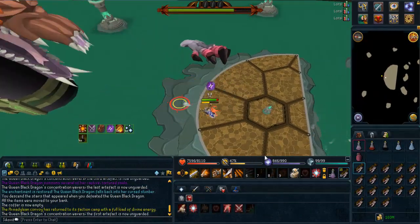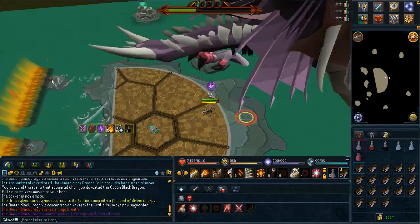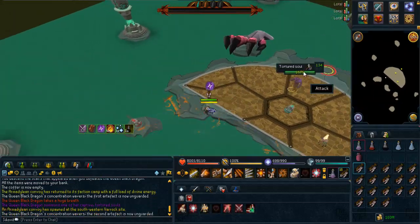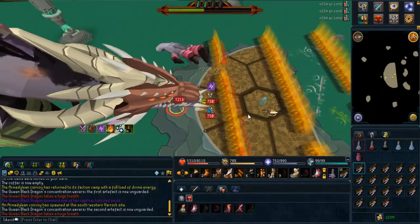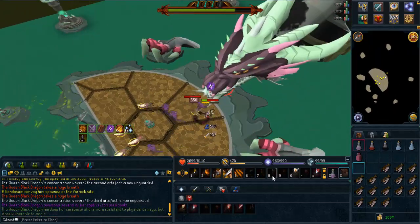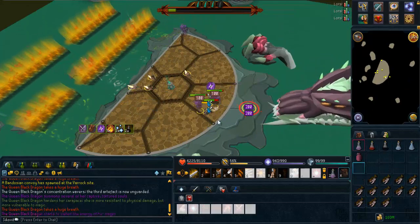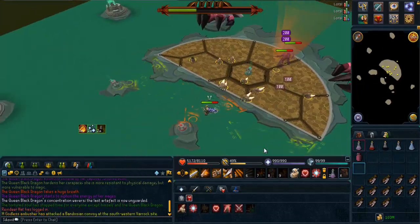Onto the more interesting stuff. I went to Queen Black Dragon this episode. If you guys are ever looking to make some cash, QBD is definitely a good way to go because it's good cash and it's consistent. I remember when EOC first came out, everyone kept saying go kill QBD and I didn't get what was so great about it because the fight was really long pre-EOC. In fact, it was about three to four times faster, so this became popular very quickly, which also caused QBD related items to drop very quickly.